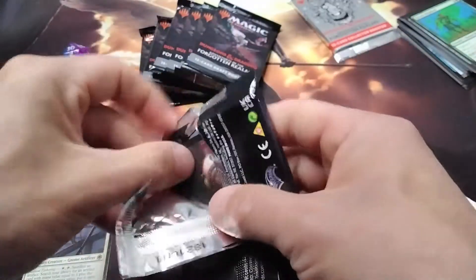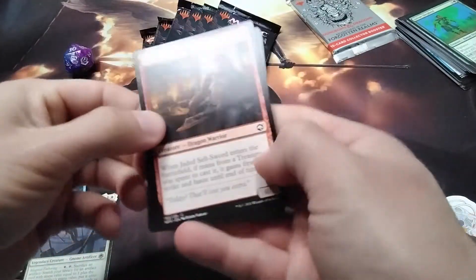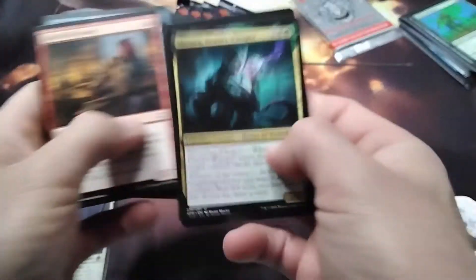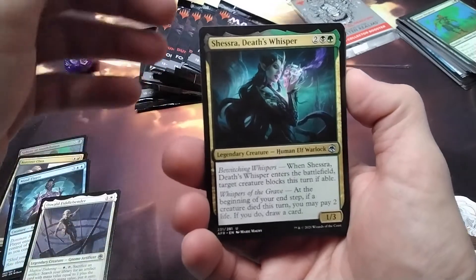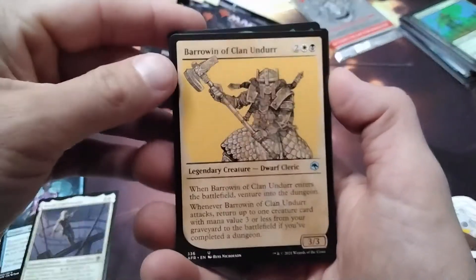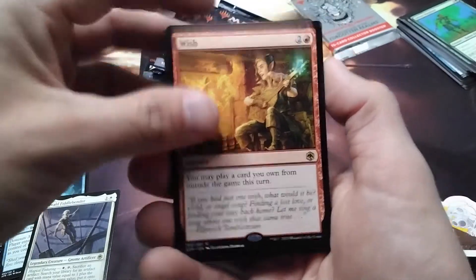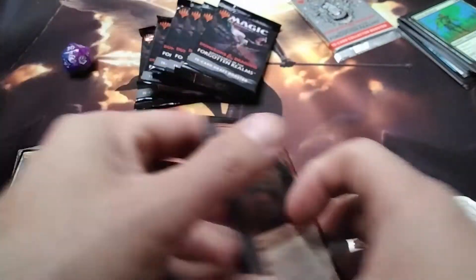This set - I didn't really like it when it came out, but I have a feeling it might start to gain a lot more value as people go through the cycles of Magic. Once it's out of print, I think it's really going to be expensive, because all those people who love Dungeons and Dragons are gonna want to get their hands on some of this. And a Wish - not too shabby there.